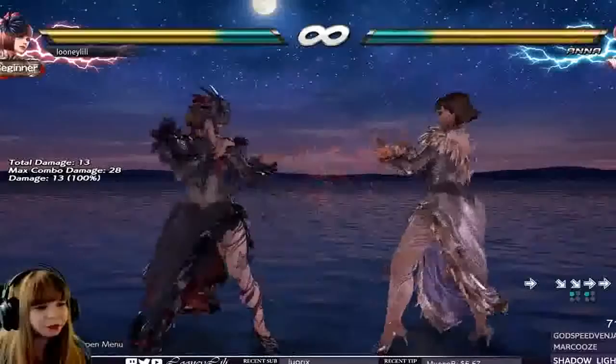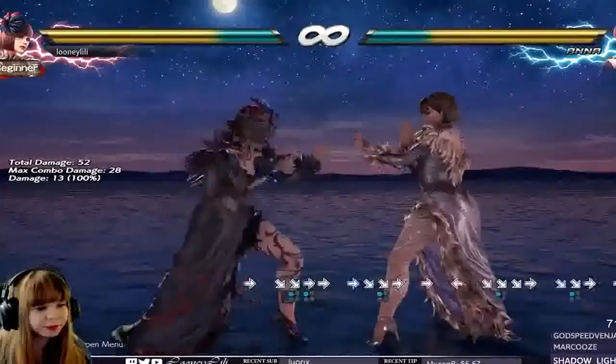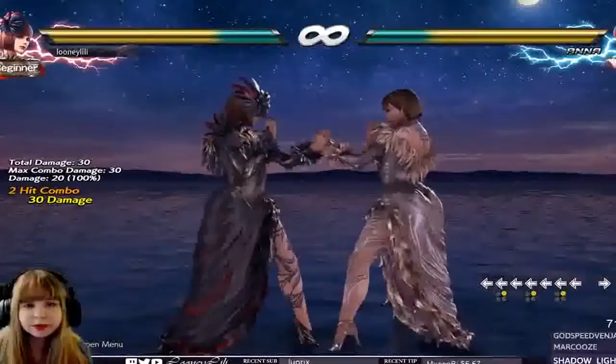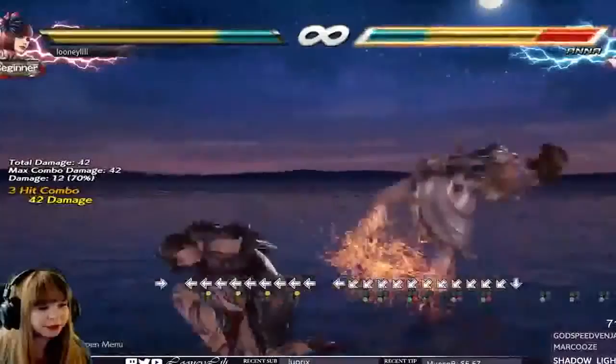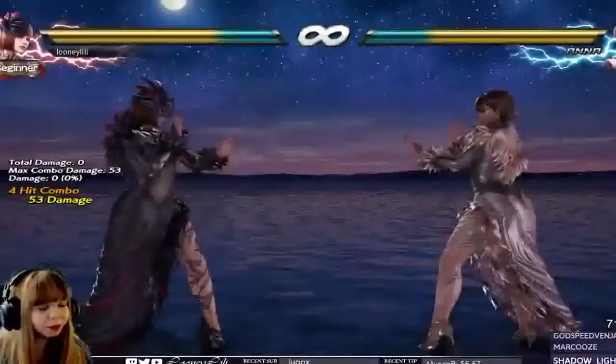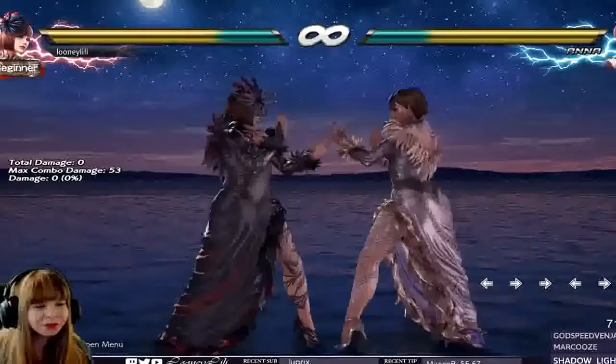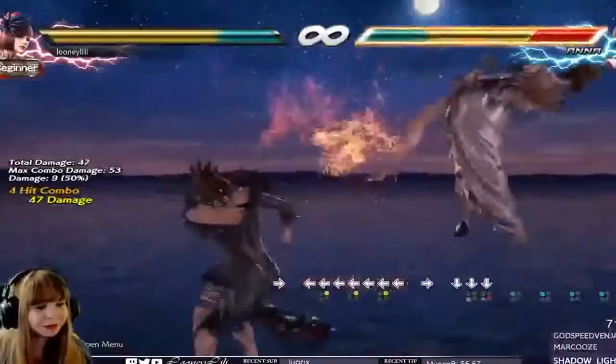The next change is her down 1. They reduced the pushback between her and the opponent slightly on hit. And now back 2 — this is one of her best changes in my opinion. You can now get a really consistent mini combo with down back 3+4 for 53 points of damage. Or you can get another mini combo for slightly more damage, but it is more difficult to connect: the slightest dash forward into down 3-4-1. Takes some practice, but it's not that difficult to connect.